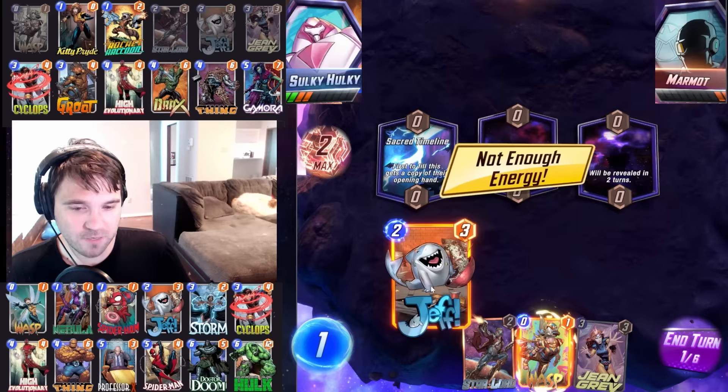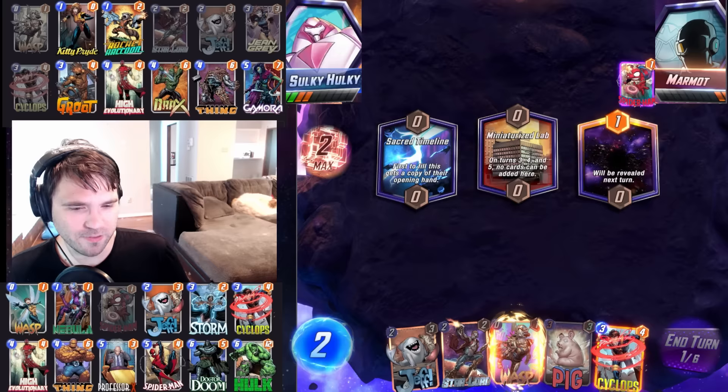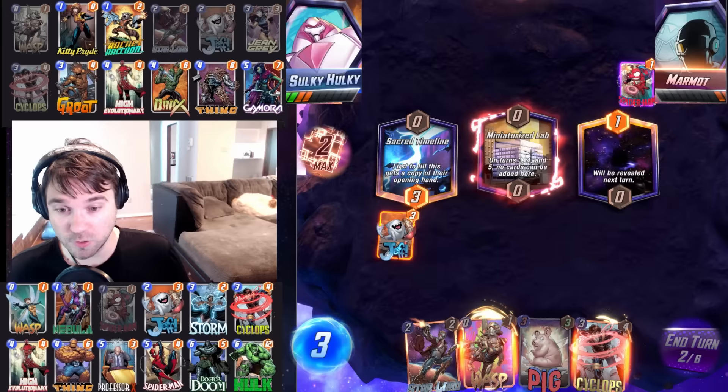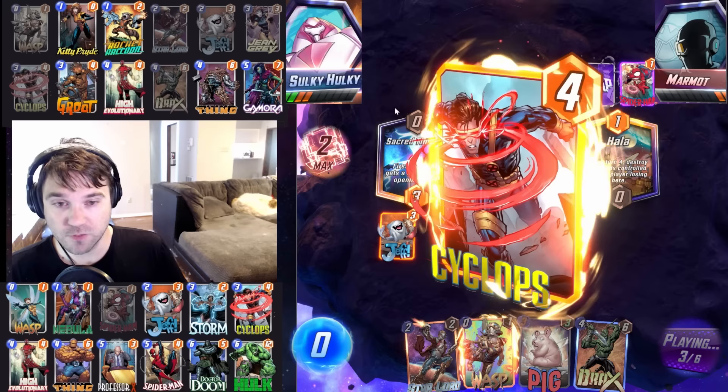Sacred Timeline could give us another Jeff, another Wasp, another Star-Lord — both of which would be kind of cool. Spider-Ham hits our Jean Grey — that's unfortunate. But it doesn't completely break the deck either. Let's go Jeff. If we get a one-cost like Kitty Pryde, then we'll go Star-Lord, Kitty Pryde, and Wasp on the left lane next turn. We don't, so instead we'll go Cyclops. Next turn we can do Star-Lord, Wasp, Drax, Wasp — really start reaching for this left lane.